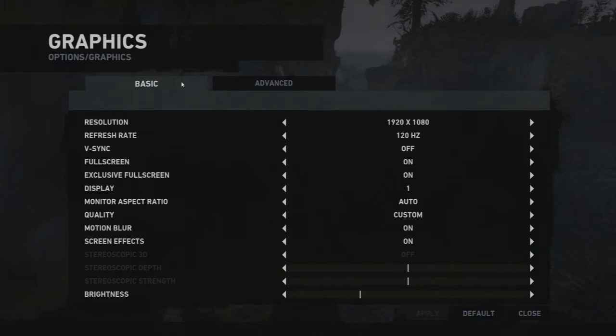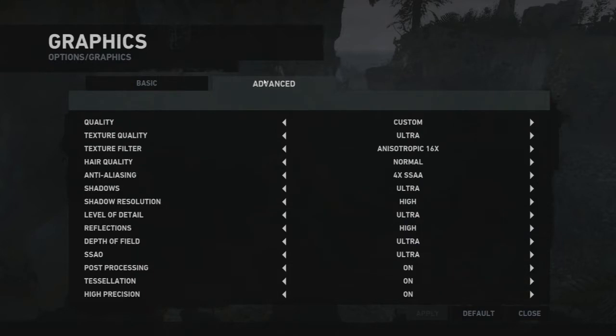Here I've got it set to full screen. I've got a 120Hz refresh rate. The motion blur's on, screen effects on, everything's on. Go to advanced, everything's turned up as high as it will go.